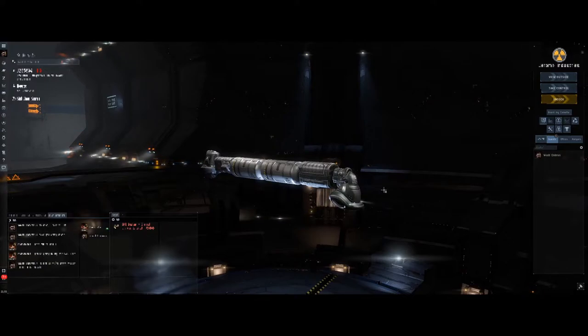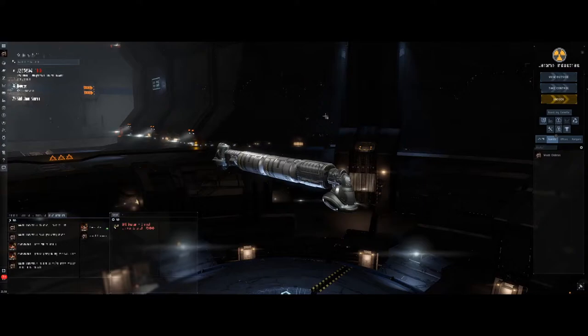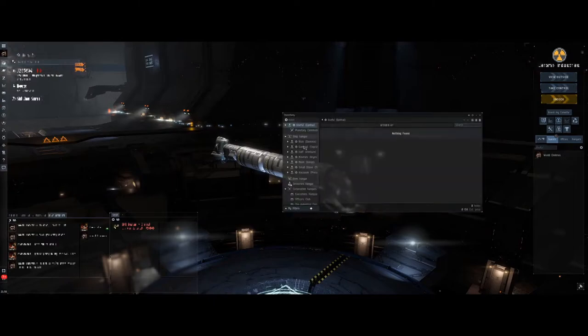Without further ado, I want to jump straight in. As this is my first video back with a new kit and setup, please bear with me — there may be some teething issues with sound. As you can probably tell from the title of the video and the ship in front of me — the Epithal — we're going to be doing some PI, some planetary production. I basically just want to walk you through my full setup in the wormhole where I'm doing T4 production of the wetware mainframe. One thing I want to point out is how challenging the wetware mainframe specifically is to produce.